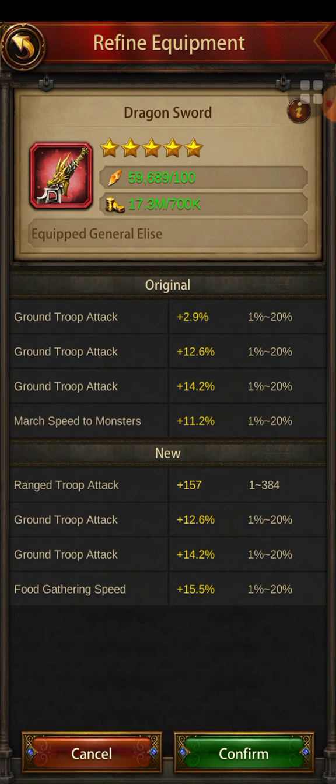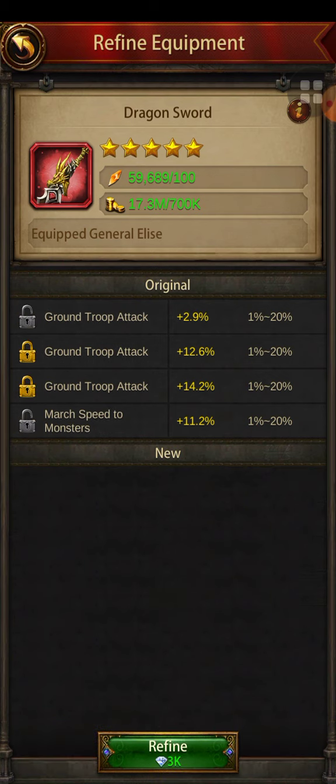Let's say both 12.6 and 14.2 are above 18 and 20. I'm going to lock both of them. When I lock two stats, the refine cost changes from 1.5k to 3k gems. I press refine at 3k — the two locked stats never change, only the unlocked ones change. I'll keep canceling and refining at 3k until those unlocked slots also go above 18. When I lock three, it goes to 5k gems.